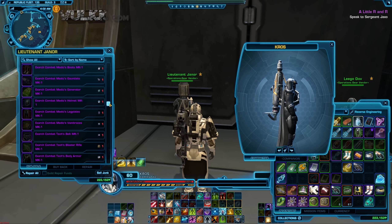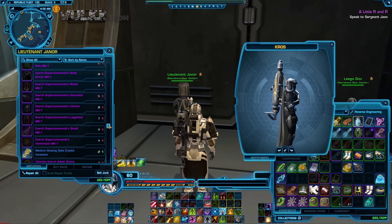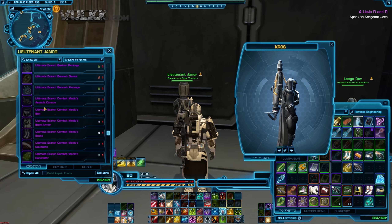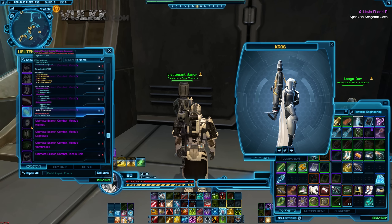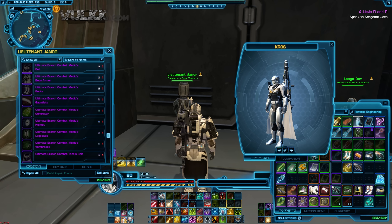This is the regular hard mode drop in the specific designated operation — a different one every week. There will be item level 224; this set is 220. So the 224 version is called Ultimate X-Arc, and it's one step above in terms of design as well as stats inside.